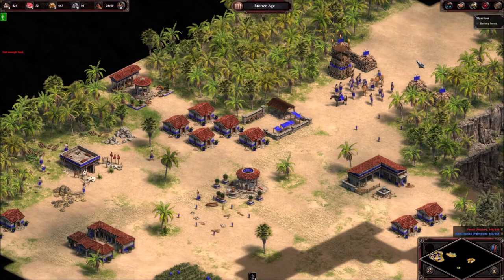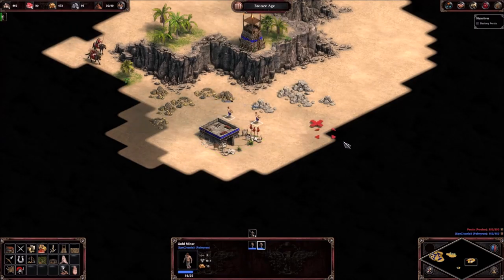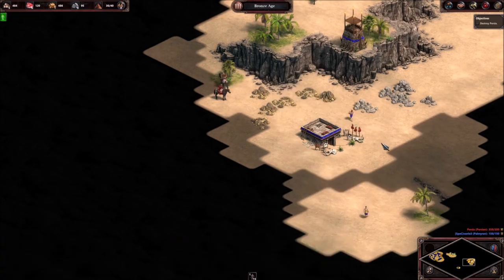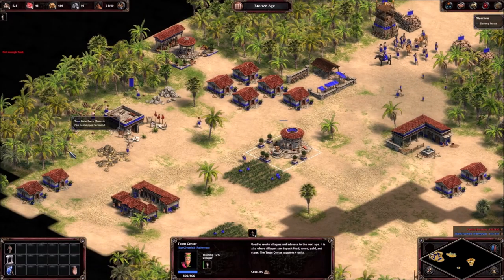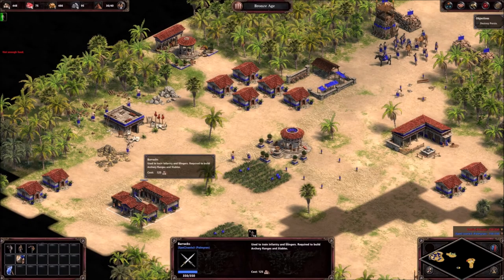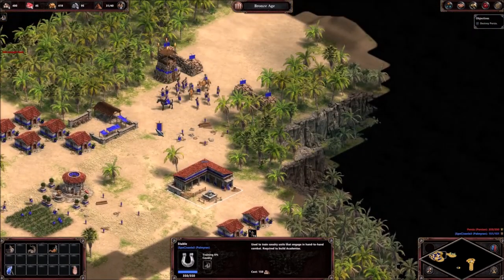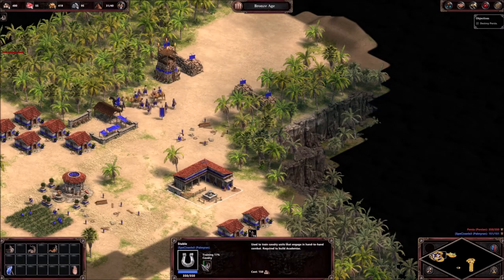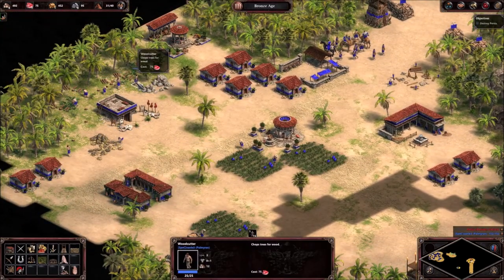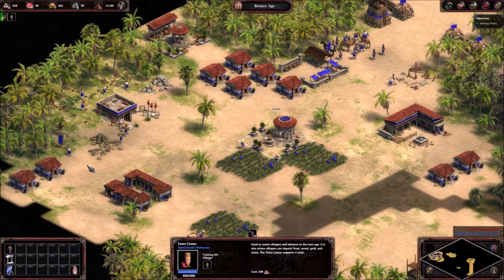Let's get another tower. We can't use cavalry — we have to use camel riders, because their cavalry will just be better than ours so there is no point in doing that. At least not much.